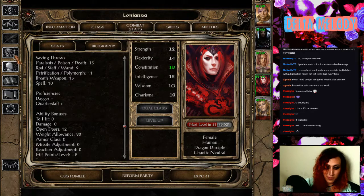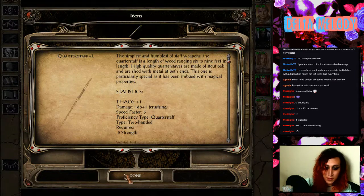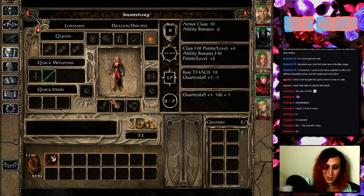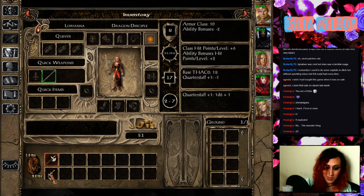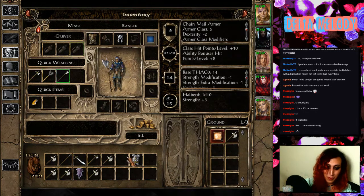Efficiency's dagger and quarterstaff. I feel like quarterstaffs do more damage — see, 1d6 plus one crushing. Oh my gosh, where is her dagger anyway? Did I not give it back? Amoen has it now. What the — no, that is Loriana's dagger, Amoen. You may not have it. You have a short sword.